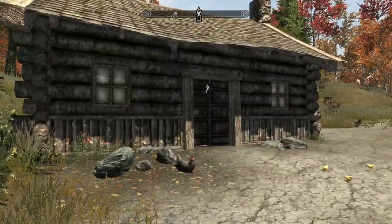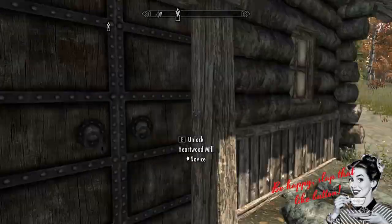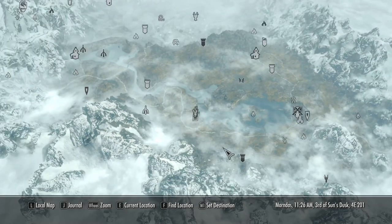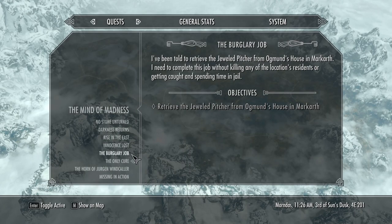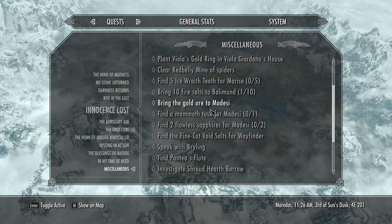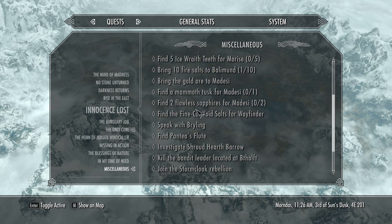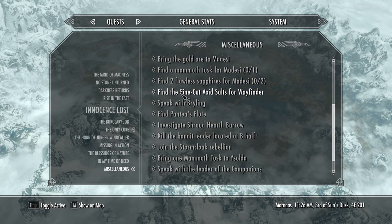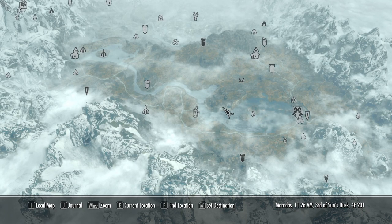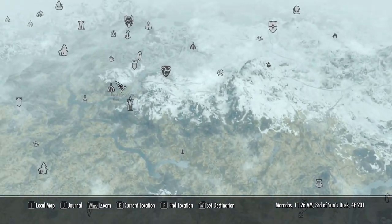Hello, we're back again with another episode of Let's Play Skyrim, and we still can't get into Heartwood Mill. Not my problem - it's her husband that's dead, I couldn't care less, she's just not going to find out. So we're going to do something else instead, and we are going to find the Fine-Cut Void Salts for Wayfinder. Sounds like that could be a marked thing - yes it is, that's good, I don't have to just stumble across them.